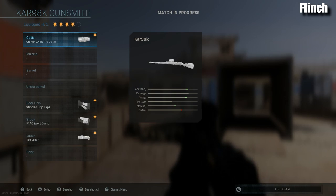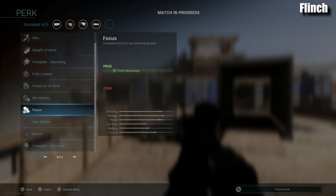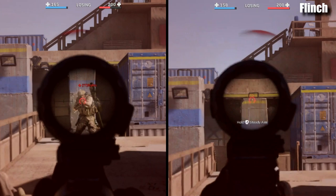One thing we haven't talked about: the Kar98k only uses four of its available attachment slots, so you can add a perk with the fifth slot without affecting mobility. One such perk is Focus, which reduces flinch. The AX50 has all five attachments used — there's nothing left. With Focus on the Kar98k, it barely even moves when shot. You could put Focus on the AX50, but you'd have to sacrifice an ADS speed attachment, further increasing the gap between the two guns — not worth it.